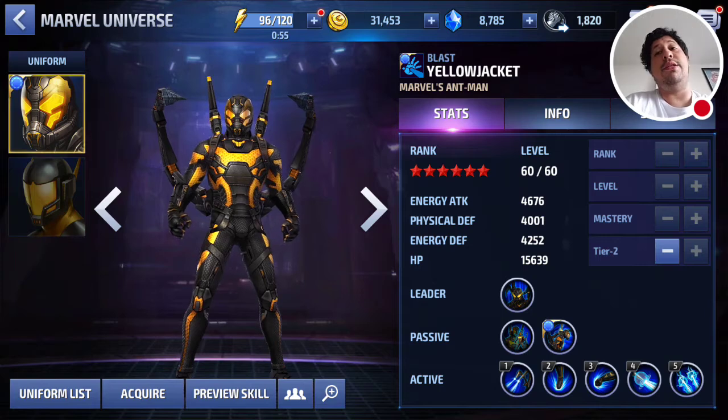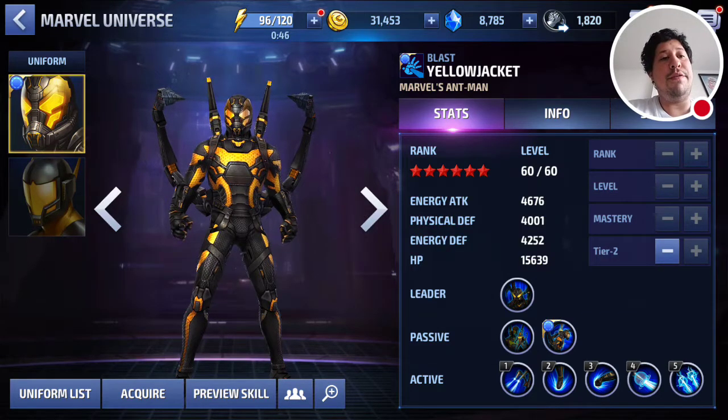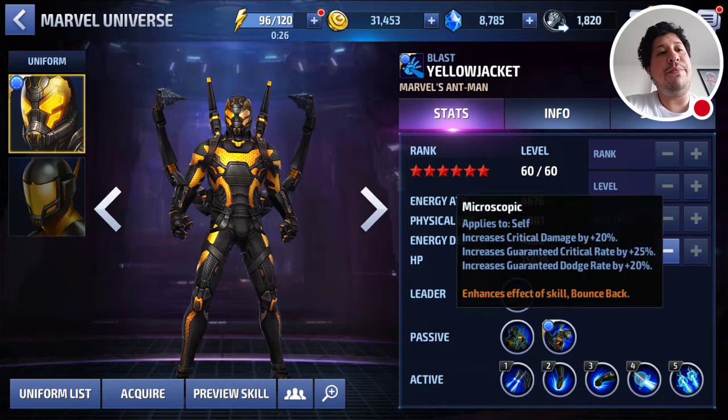Paralyzed is a great crowd control option because you basically just can't move — which can be really frustrating for your opponents. His four-star passive: when his HP is below 80%, which is pretty much all the time, it'll increase his crit rate, decrease his size, and increase his attack power by 15%.